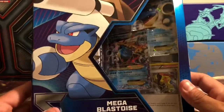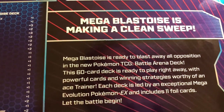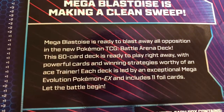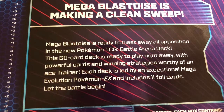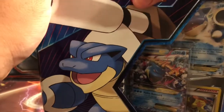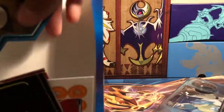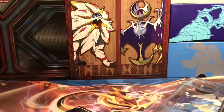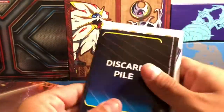Let's just do it all in one video. Let's open up the Mega Blastoise deck because I just can't wait anymore. Mega Blastoise is making a clean sweep. Mega Blastoise is ready to blast away all opposition in the new Pokemon TCG Battle Arena deck. This 60-card deck is ready to play right away with powerful cards and winning strategies worthy of an Ace Trainer. Each deck is led by an exceptional Mega Evolution Pokemon EX and includes 11 foil cards. Now this one also comes with an alternate art trainer card — it's a Delinquent, which we've gotten a full art for in that big XY Premium Collection box. I think it's only had one reprint since, and now it's got an alternate art print to it.